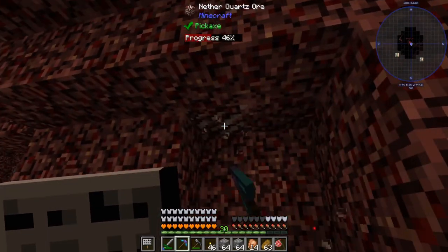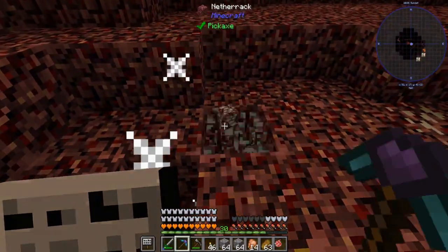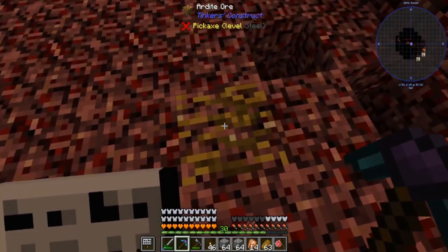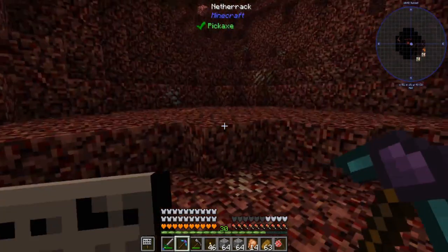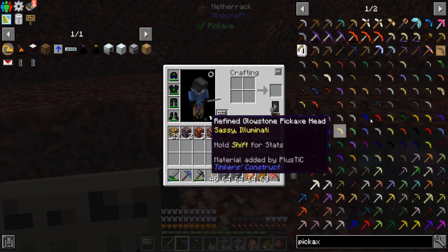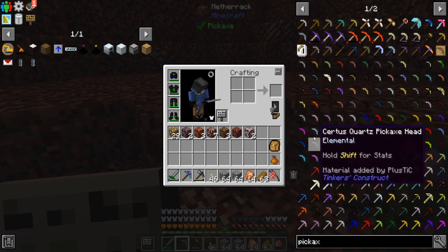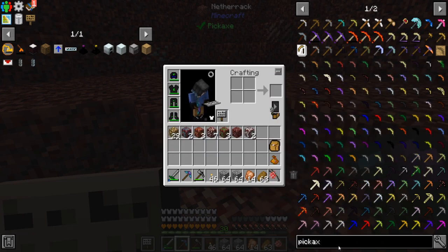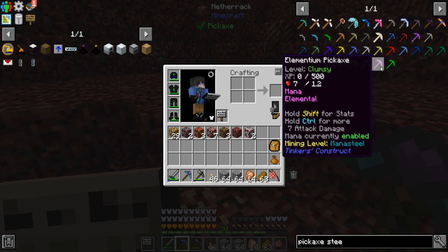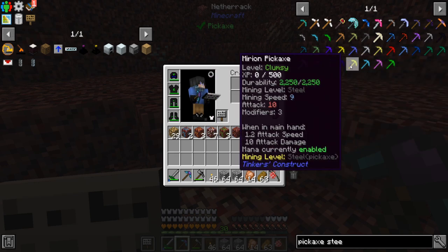Silk touch usually prevents the ore explosions. I found some dimensional shards — hello! The quest requires steel mining level for picks. Can we make a steel pickaxe? I think I only have one piece of steel left. Let me check: terra steel, elementium, mana steel, tough alloy — those have steel in the name but aren't right. Hard carbon?